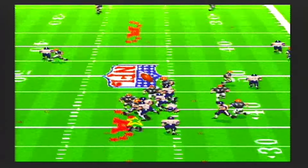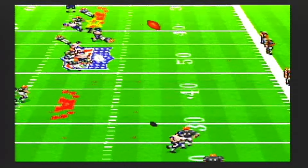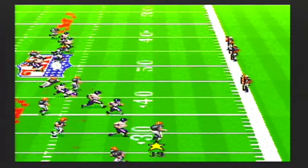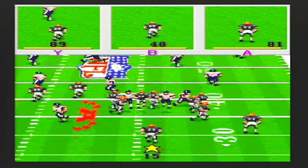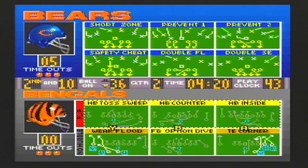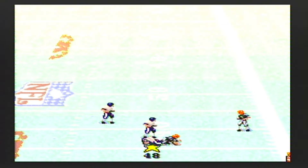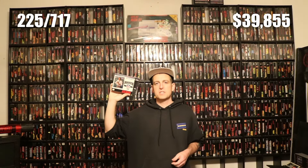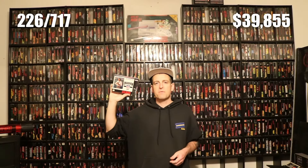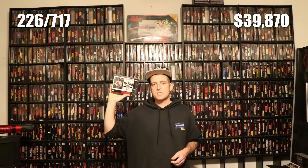The passing is simple — B hikes the ball, B opens the pass window, and you select the player you want to throw to using the corresponding button. When running the ball, you can spin or hurdle for evasive moves. We've covered John Madden Football and John Madden Football 93 already, and this is a noticeably better game than those two. However, the Madden series goes up to Madden 98 on the Super Nintendo, so we still have a lot to cover. Madden 94 isn't a bad game though. It's game number 226 for the collection, and I got it for $15 at a local game store, bringing our total up to $39,870 for the SNES Quest.